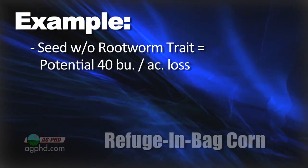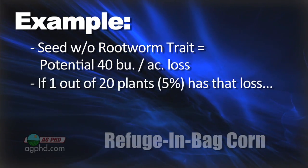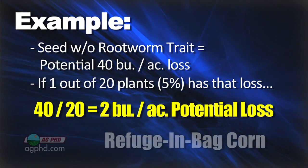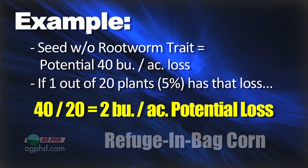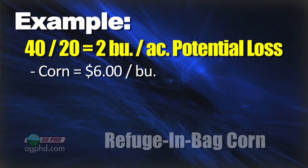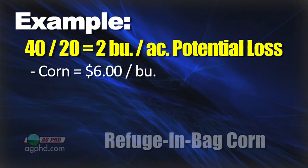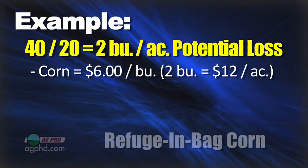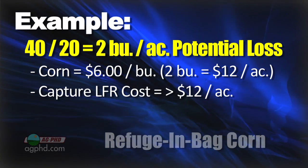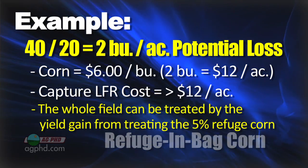Let's talk through the economics. If I plant a seed without rootworm protection, I may give up 40 bushels per acre on those plants. With one out of every 20 plants unprotected, that's 40 divided by 20 — a two-bushel-per-acre loss across the whole field. At six dollars per bushel, that's twelve dollars an acre. You could buy Capture LFR for less than twelve dollars an acre, so you could treat the whole field for essentially what you'd gain back from protecting that five percent refuge.